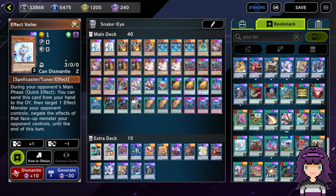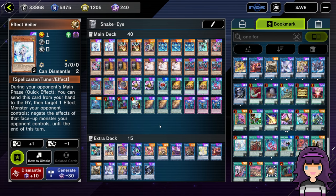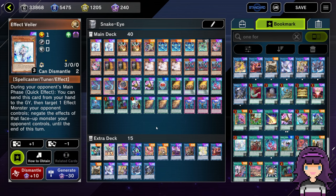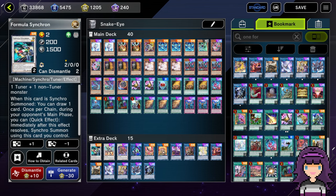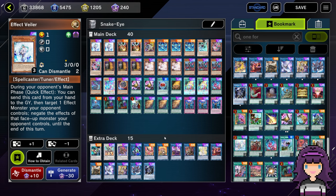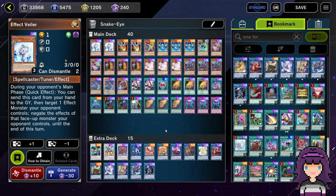Veiler does have the benefit of being both level one and a tuner, but it just never comes up. If you're normal summoning Effect Veiler, you're probably just sending it off of Original Sin. I've never had a situation where this card being level one mattered for Linkevo or being a tuner mattered for Synchro stuff. Effect Veiler also has a drawback that it can only be used on the opponent's turn, it can get Called by the Grave, and — just like One-for-One — if your opponent has an effect that banishes instead of sending to the graveyard, you can't use it. Those were the tiebreakers that made me cut a Veiler instead of an Imperm.